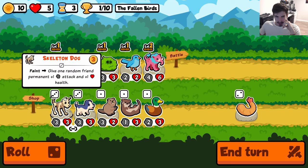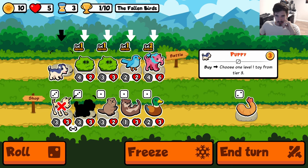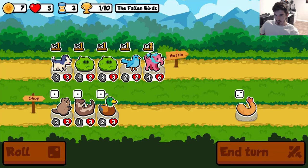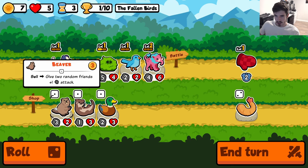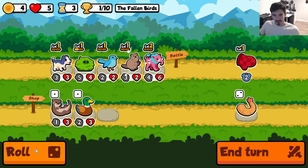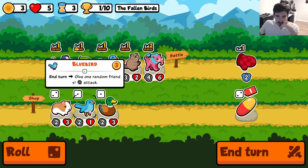So we take Skeleton Dog here. We get 2-2. We take Puppy, we get 2-3. Skeleton Dog, if you keep him around longer he'll keep buffing, but I think I kind of like the targeted lasagna here. These tier ones are not really what I'm going for, but we'll slot in this homie.